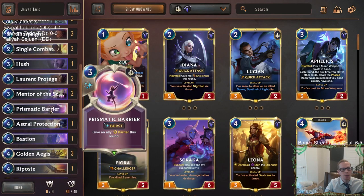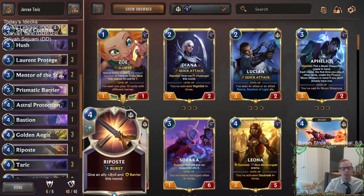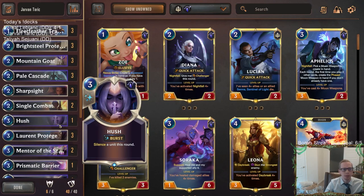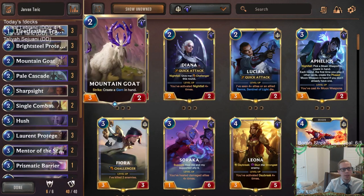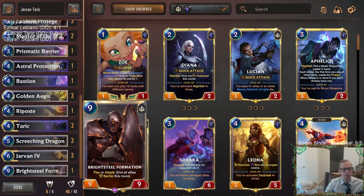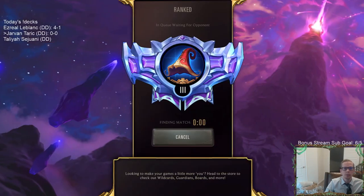For other spells with Taric, we're playing Pale Cascade, Sharp Sight, and one Prismatic Barrier — because I wanted another card that didn't cost four mana. All the great protection spells cost four, which can be awkward since that's more than the spell mana cap. We're keeping one Riposte, one Bastion, one Astral Protection, and three Golden Ages. We have one Hush because it's just too good not to play. At the two-mana spot we have Pale Cascade and Sharp Sight. We also have Mentor of the Stones with Mountain Goat for gems to help level up Taric, and one Brightsteel Formation at the top end. I was going to play three Mentor of the Stones but cut one for Brightsteel Formation. Let's get to it — five games in ranked.